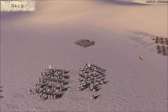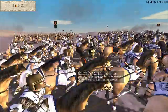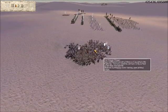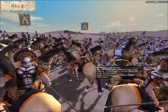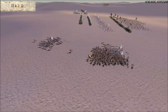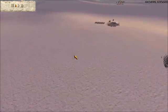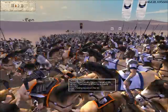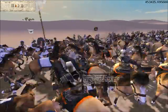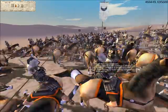Before he expects me to charge, I'm going to slam into his Companions and try to isolate one unit and kill it off as much as possible, so I can then take out the Macedonian Cavalry. Those guys aren't that strong, although they have upgrades. I charged him first before he could charge me, so he didn't get the good charge that Companions need to win a successful battle against other cavalry units.